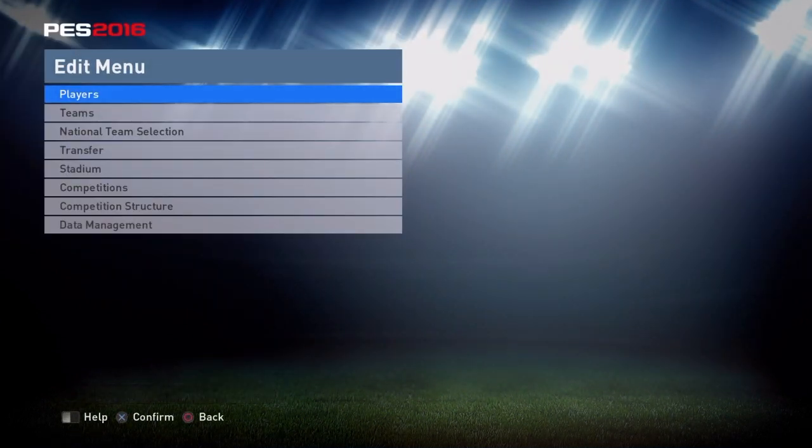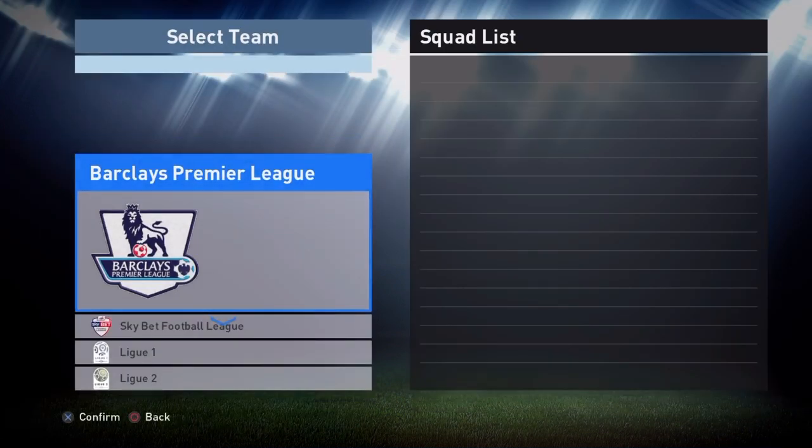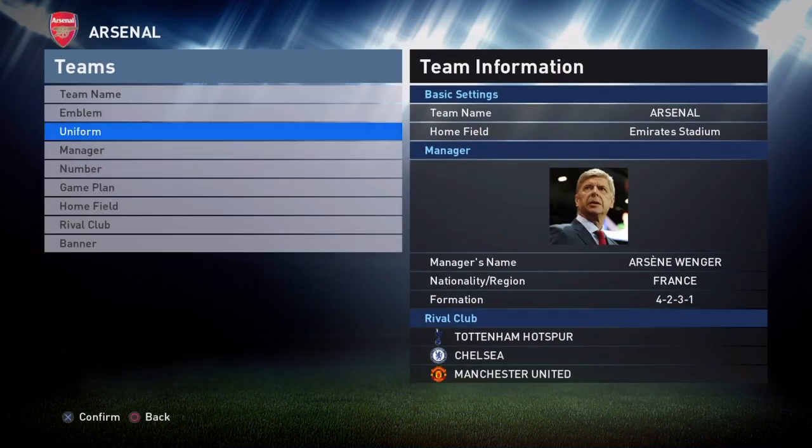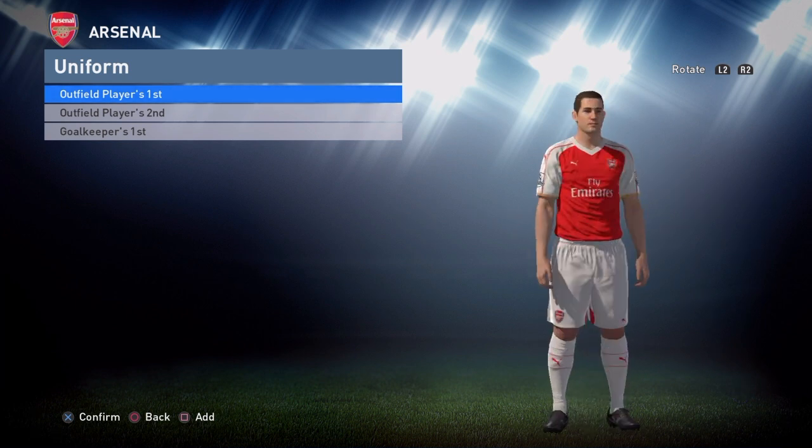It's called the PES 2016 Day One Mega Pack, and it's pretty much from PES Galaxy — pretty much the same one I used before. I'll give you guys an in-depth look at what it has. It has Premier League kits, Football League Championship kits, and the Primeira Liga which is the Portugal league, but only Boa Vista and Belenenses so far. My Barclays Premier League is fully done and looks pretty sick.